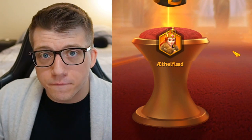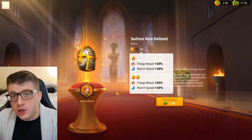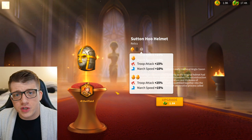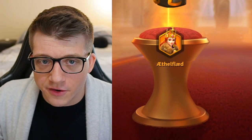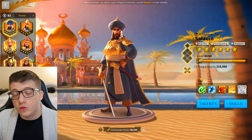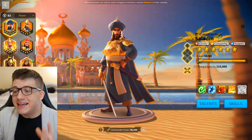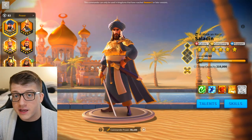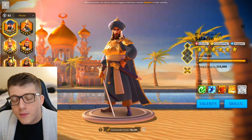This is a march that a lot of players have still been using but has definitely decreased in popularity over the past year. However, I think at this point we may actually want to start considering using it once again — that would be Aethelflaed as a secondary to your Saladin. Not only did Aethelflaed's relic get a buff, but Saladin himself also got a buff, and this is one of the OG support marches for Aethelflaed.